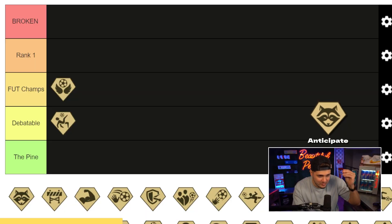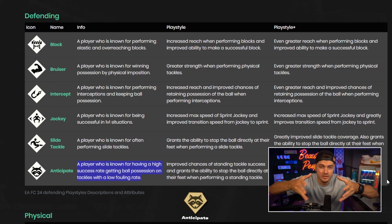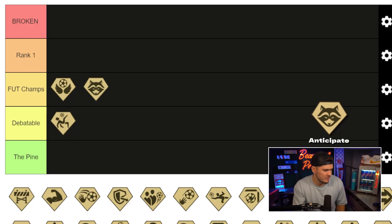Anticipate — look at this. Player known for high success rates; improved chances of standing tackle success and grants the ability to stop the ball directly at their feet when performing a standing tackle. So you're overtaking possession — that's important. I think this is gonna be underrated. It's gonna go under the radar, but overtaking possession and keeping the ball is crucial. Going into foot champs.